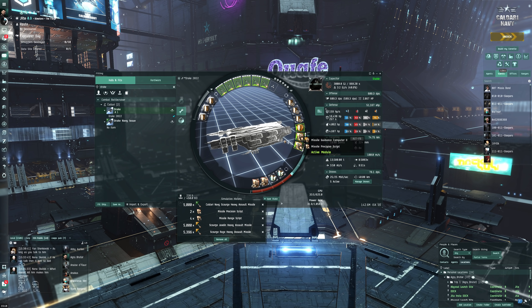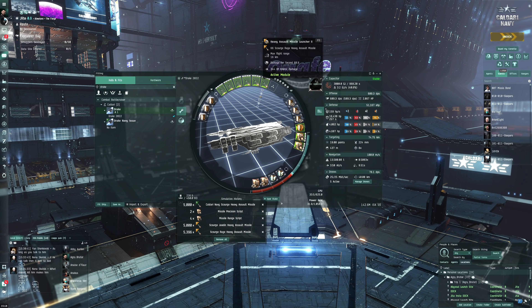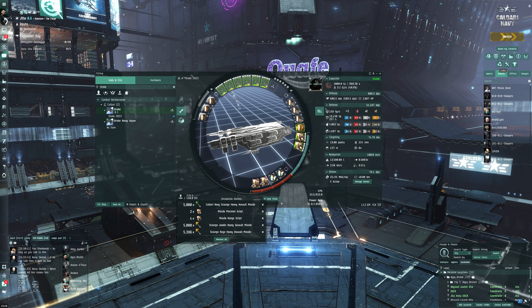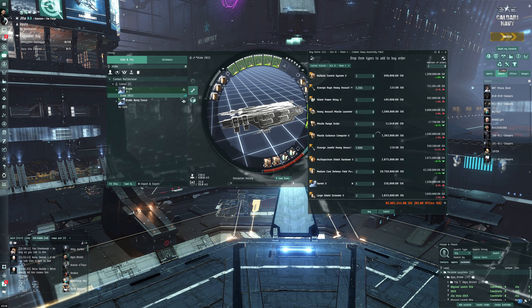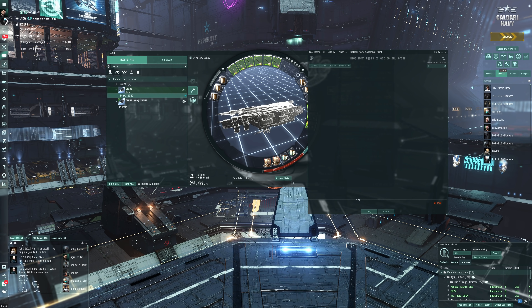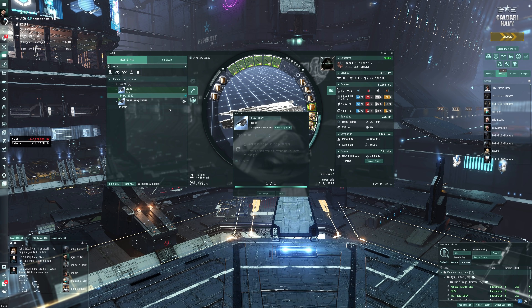With the harbinger using pulse lasers it was a bit hard to get into optimal range. I'll just go with basic large shield extenders, shield power relays, ballistic control systems, and heavy assault missiles tech 2. For those who don't know, as an alpha clone you can actually use tech 2 heavy assault missiles — some people think you can't because you couldn't when alpha clones were initially released, but you can nowadays.